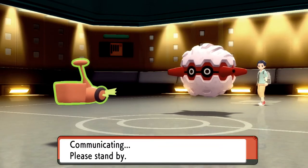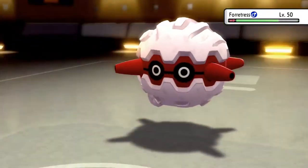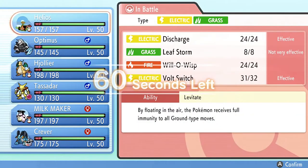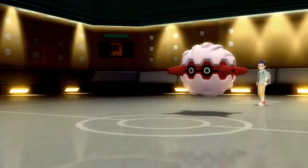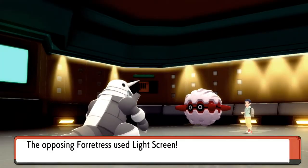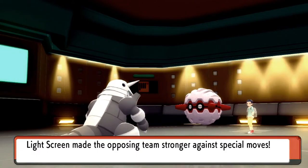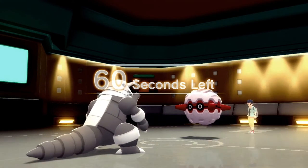I think that Forretress did not get Stealth Rocks yet. It's still a good defensive lead, and it does pack... what do you call it? Not Earthquake — Spikes. So that's something I gotta be aware of. Optimus looks to be really good here. Light Screen — oh, a Screener. That's kinda great, really. Haven't yet seen sets like that.